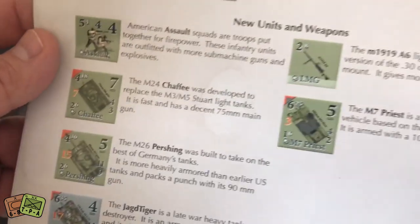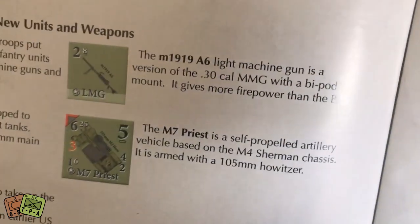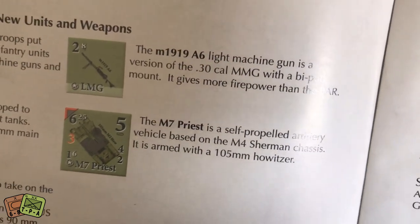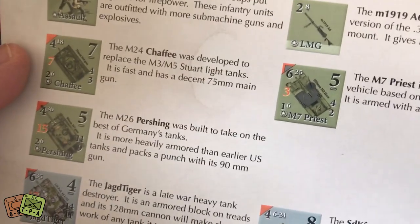Here's a look at some of the counters. There's only one sheet of counters with maybe 50 counters on it. It does appear that they have a new weapon - the M1919A6 light machine gun. I think they've had the Priest before, but maybe not. These are specific tanks. So there's a look at some of those.